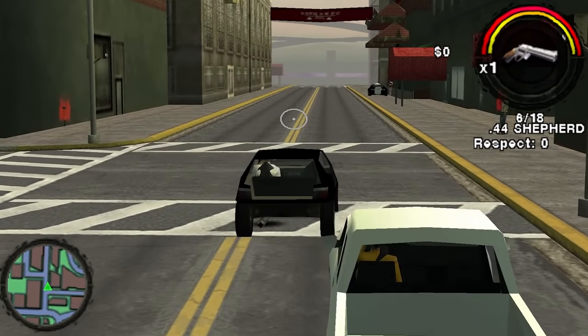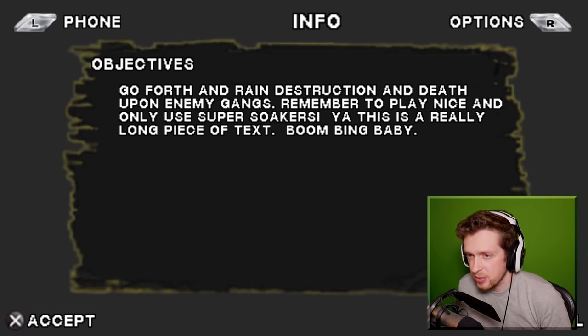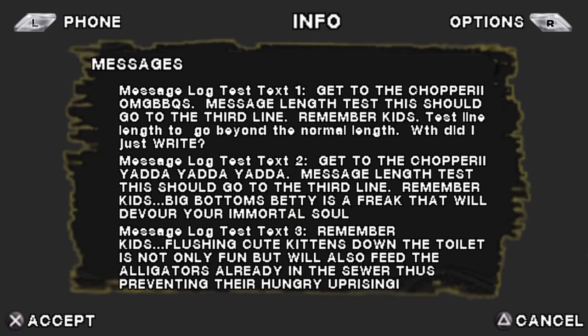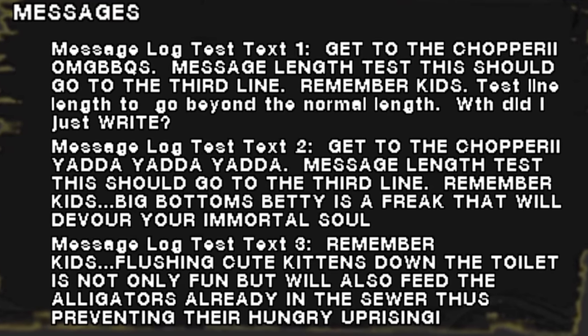Let's go explore and see if we can find something unique — I'd like to find a clothing store. Objectives: go forth and rain destruction and death upon enemy gangs; remember to play nice and only use super soakers. Big Bottoms Betty is a freak that will devour your immortal soul. Flushing cute kittens down the toilet is not only fun, but will also feed the alligators already in the sewer, thus preventing their hungry uprising. At least I learned something from this game.